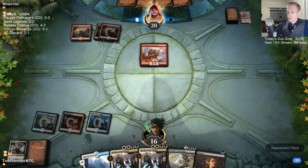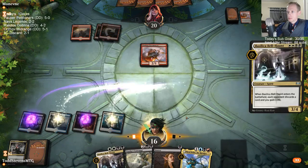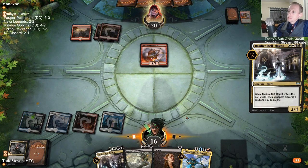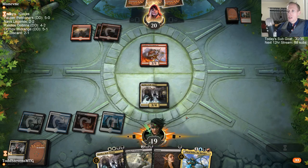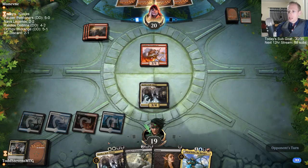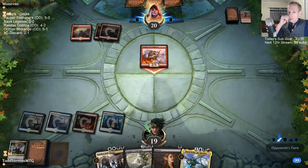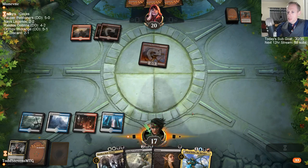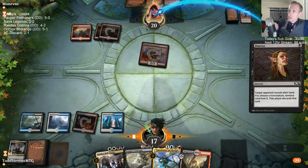We're just going to Bell Haunt and Bolas and everything. I like playing the Bell Haunt here because it's double black — so if we draw another land and it's not a black source, we can go Duress and Bolas. I like getting the double black card out of my hand first because it would be harder to Duress and Bell Haunt otherwise. Bell Haunt is also a better card to get Lava Coiled.